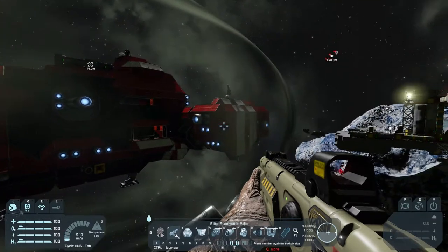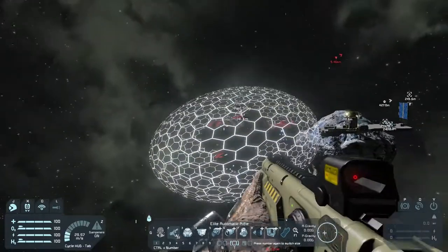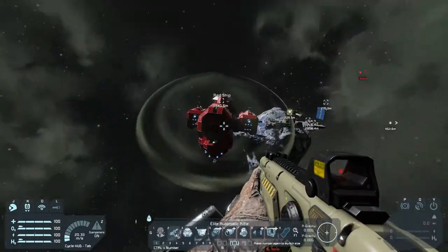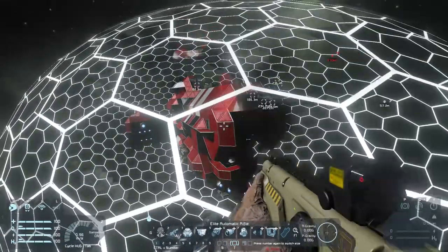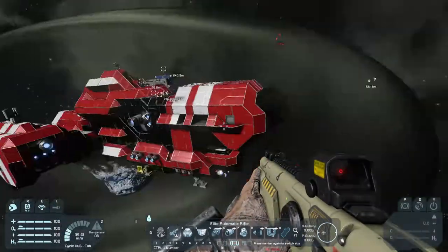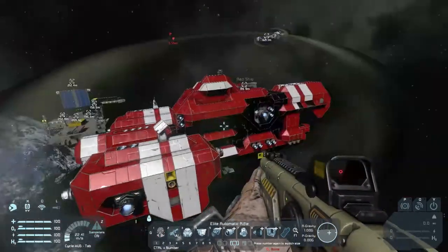As soon as we shoot this bad boy, you can see that it changes when it gets hit. What this is doing is the bullets are going through and you will hear it hit the metal. You can also see it hit the metal, but it's not doing any damage — it's actually preventing any damage from being done to the ship itself.